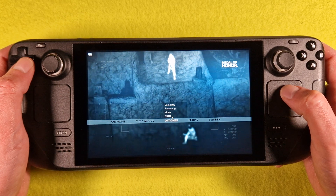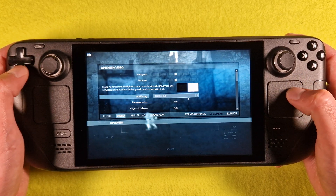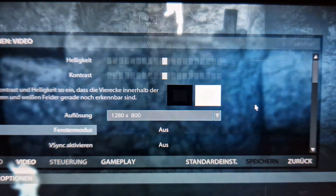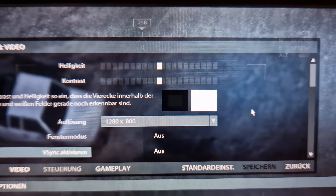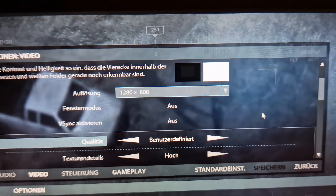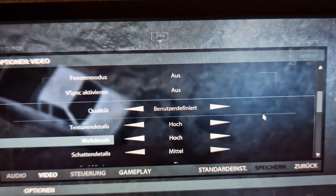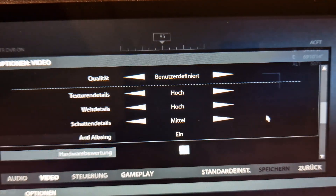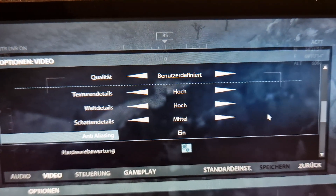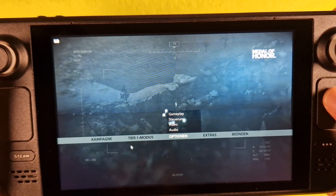So we go to graphics: upscale 800p, upscaling off, and quality. Textures high, high, medium. Anti-aliasing on. And yes, back.